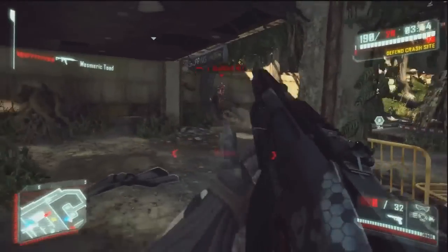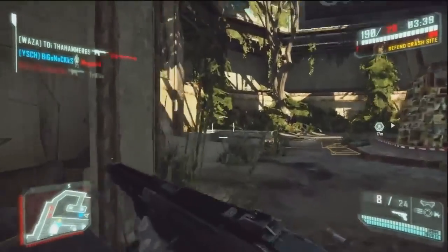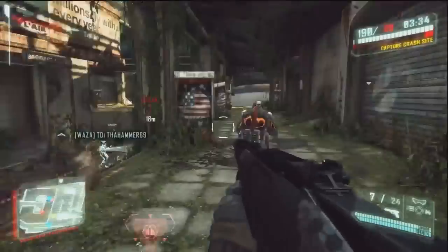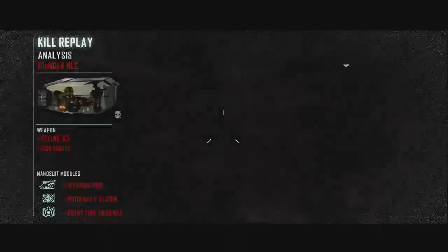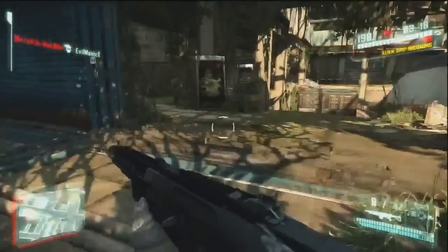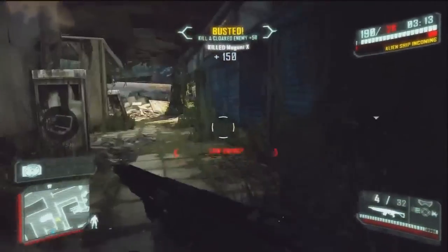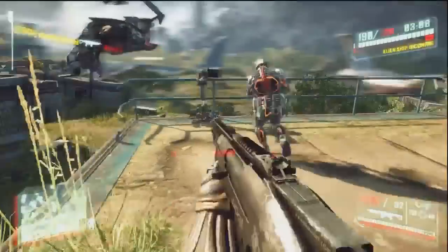The last module I'd strongly suggest with the Alpha Jackal Tactical Shotgun is Maneuverability, which is unlocked at character level 18. Maneuverability allows you to run around the map much faster, which is definitely something I'd suggest with a shotgun. Tier 2 increases your ledge grab and vault speed, and tier 3 gives you no falling damage.